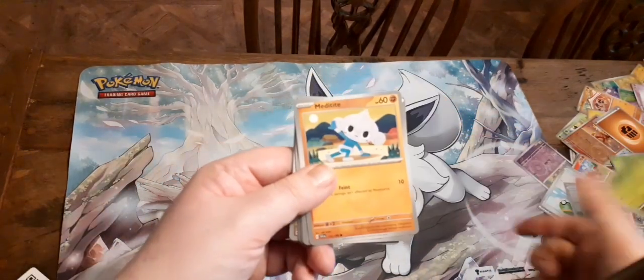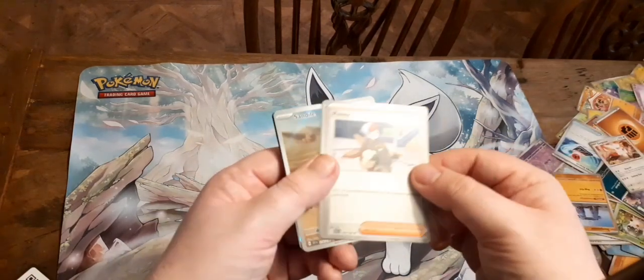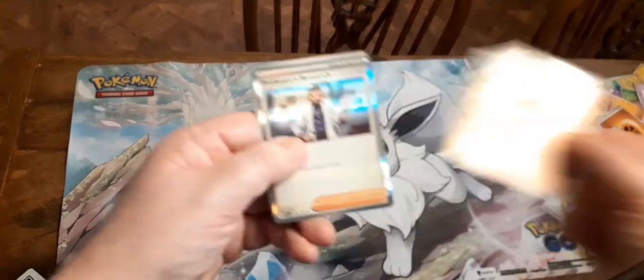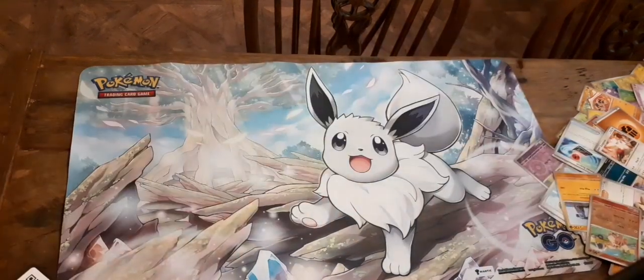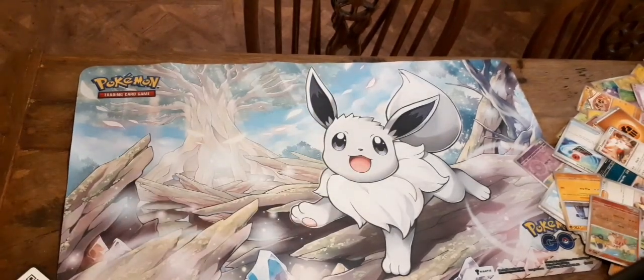We've got Spupa, Meditite, Energy Search, Grimer, Zangoose, Stonjourner, Penny, Growlithe — ooh, nice — nice Art Sandile, and Professor's Research on the other one. We can also see how the Trainer cards look different compared to their Sword and Shield counterparts.